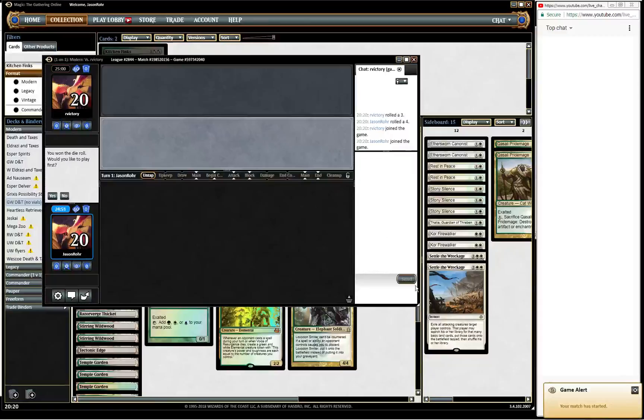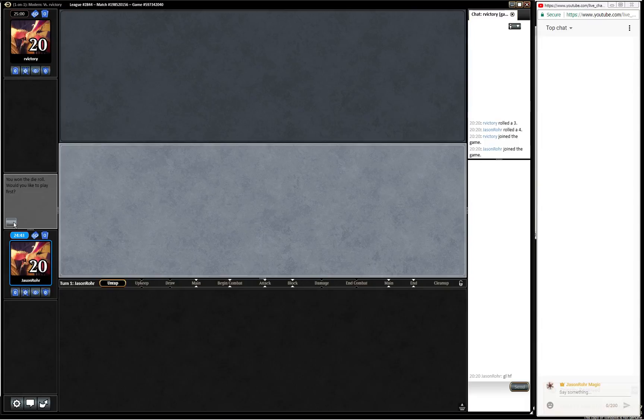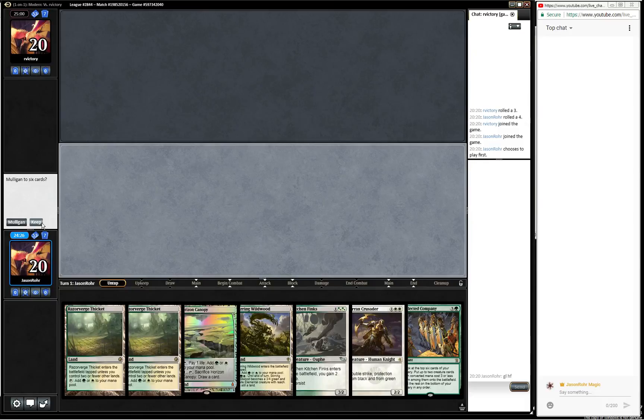We found an opponent. We're just going to wish our opponent good luck, and we are on the play. This hand is a little bit iffy - we don't have a two-drop, but I definitely don't want to go to six. We're on the play so I think this is okay.